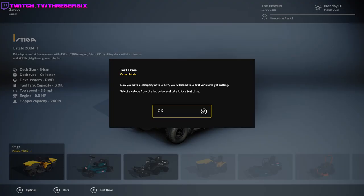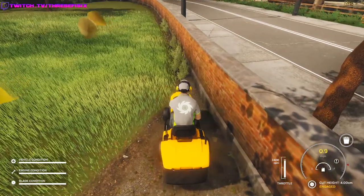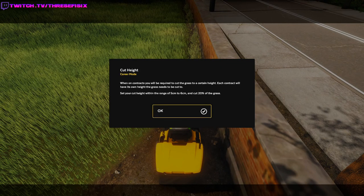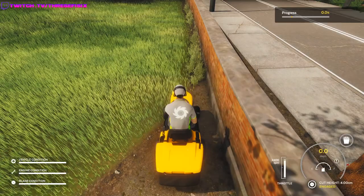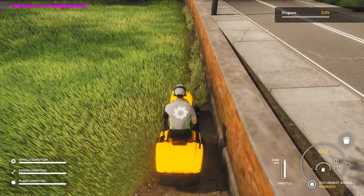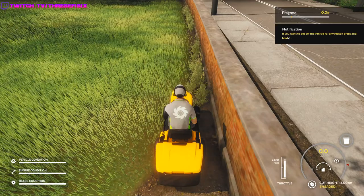Now you have a company of your own. You'll need your first vehicle to get cutting. Select a vehicle from the list below and take it for a test drive. We're engaged. Once on the grass you — okay, well I already did all that. Oh really, there's a wrong height? Maybe I should have read it.